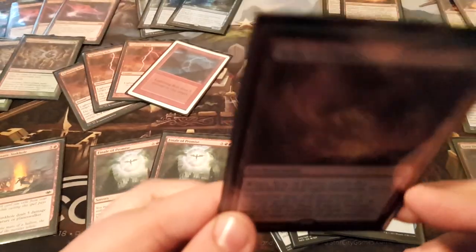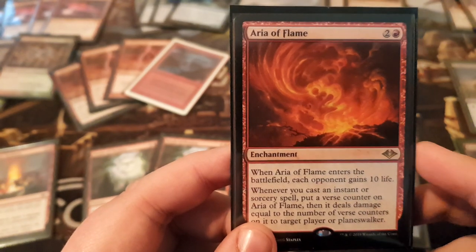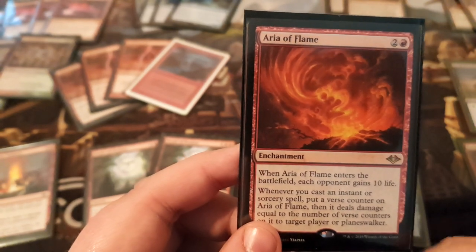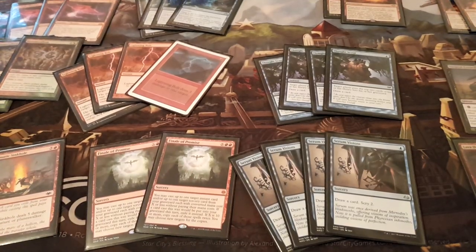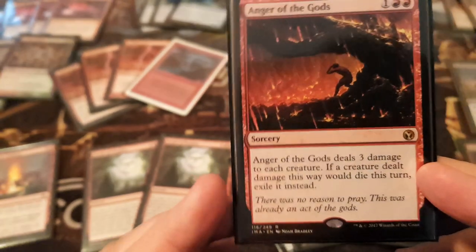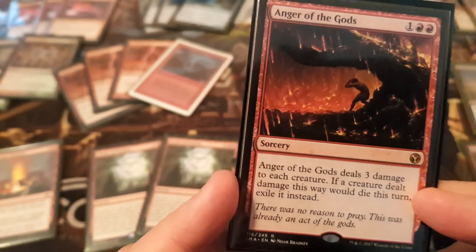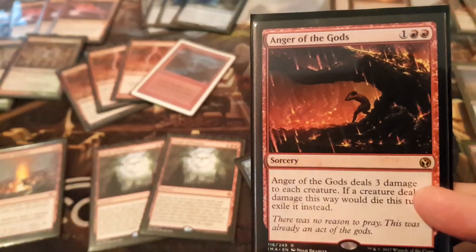One Aria of Flame on the sideboard — this should probably be in the maindeck honestly as the third copy, since I don't want to ever bring it in. Maybe against Death's Shadow, I'm not sure. It's a very good card — maybe the best in the deck. It's a good threat that doesn't require the graveyard, it's just a very strong effect. Also one Anger of the Gods for humans and aggro decks alike, and sometimes burn. Decks that are low to the ground and beat you up with creatures — it's very good against those. It does kill your own Phoenixes which sucks, but you control when you cast it.